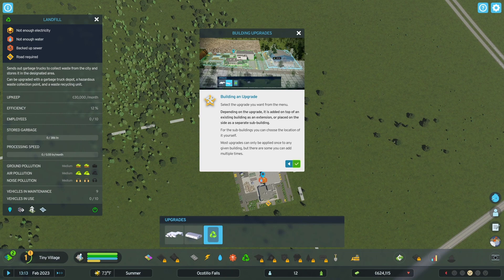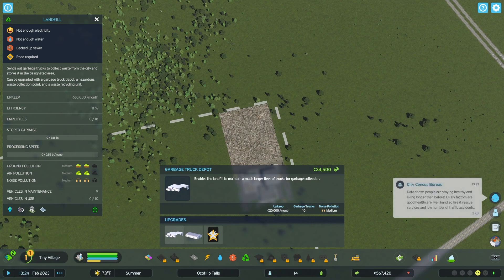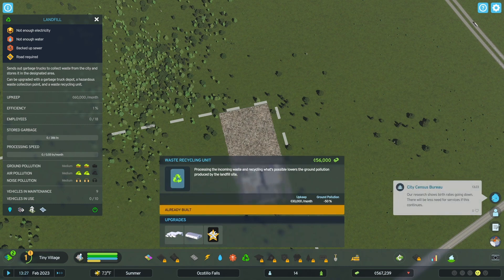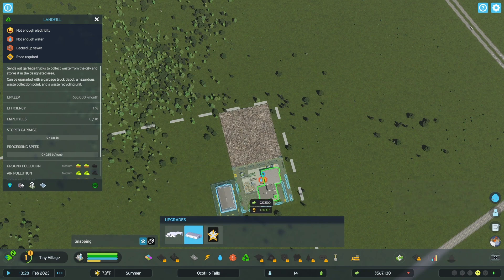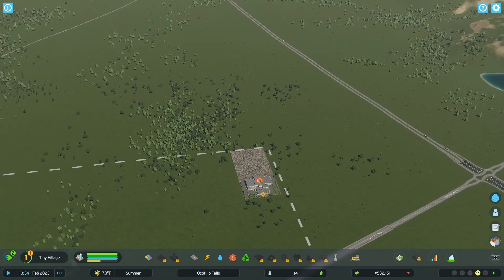Select the upgrade you want from the menu. Depending on the upgrade, it is added on top of any existing building as an extension or placed on the side as a separate sub-building. For sub-buildings, you can choose the location yourself. Most upgrades can only be applied once to any given building, but there are some you can add multiple times. This enables the landfill to maintain a much larger fleet of trucks. This one collects hazardous waste, allowing garbage to be processed at a higher speed. This one gets added onto the building — let's do that.